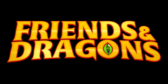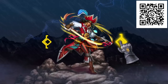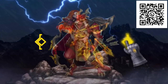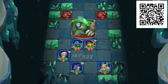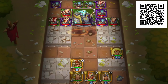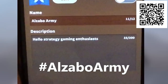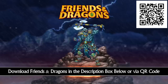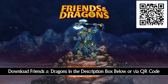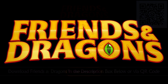But before we get started, this video is sponsored by Friends and Dragons. Friends and Dragons is a free-to-play strategy-based mobile RPG featuring puzzle gameplay in a fantasy world. It allows you to craft a team of over 150 heroes to dominate the battlefield using spells and abilities. You can collect items and upgrade heroes' skills, join co-op play, and earn rewards. Check out Friends and Dragons in the description box below or by scanning the QR code on screen for bonuses like 1 free summon, daily energy potions, free gold, and more.